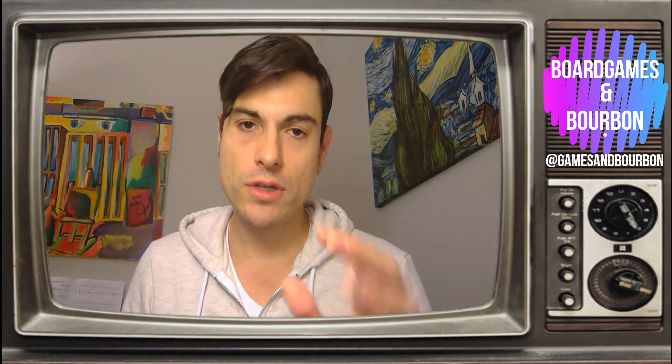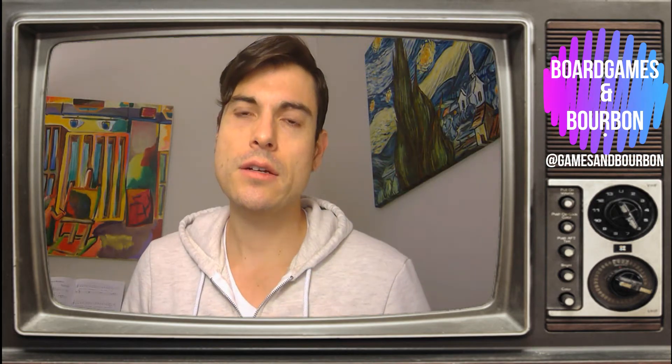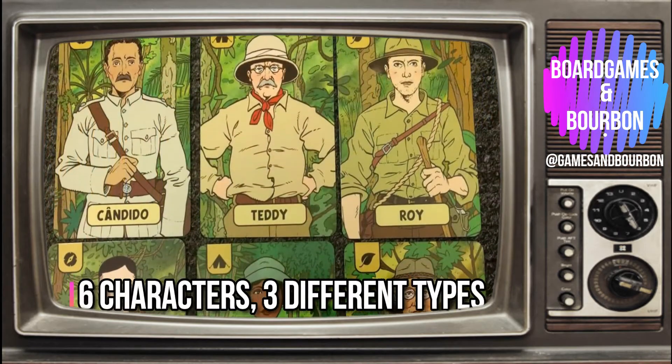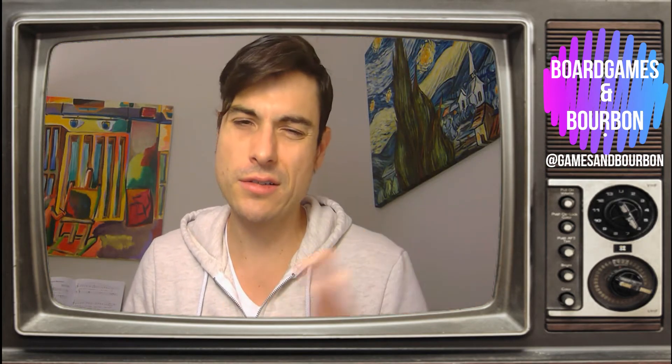As you progress through the cards, you're going to have tokens, resources, skills you've learned, food, bullets, and health on your individual characters. Whether you're solo or playing with five people, there are three characters — you're either playing by yourself or making group decisions about what the characters do. All the characters are the same.